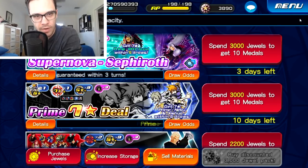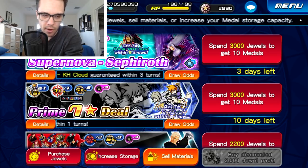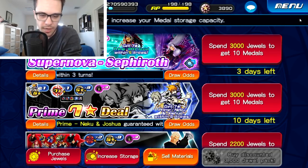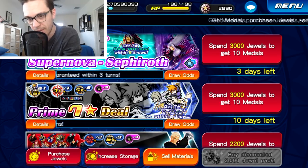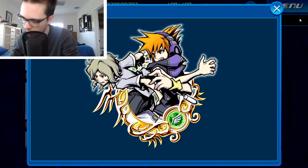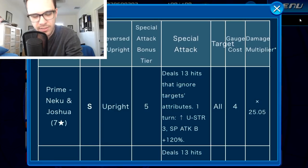Hey guys, welcome back to the channel. My name is Brian from Kingdom Hearts Union Cross Nation, and for today's video we're going to be going over the new Prime Neku and Joshua banner that we just got today in the shop. This medal is a speed upright metal tier five that ignores the target's attributes, and for one turn raises the upright strength by three tiers and raises your guilt bonus by 120%. At the seven-star version it's AoE, costs four gauges, and has a 25.05 multiplier.